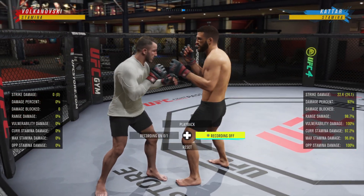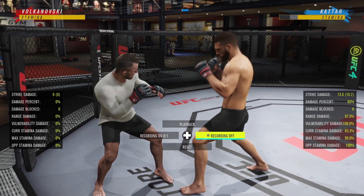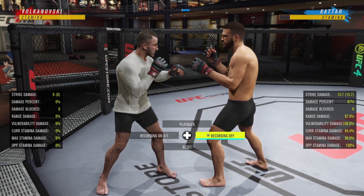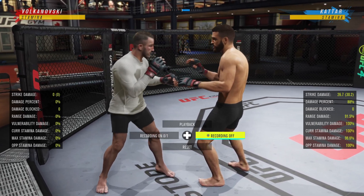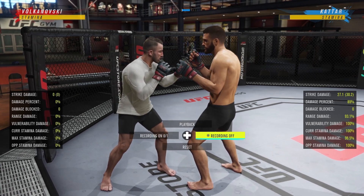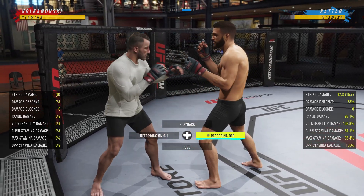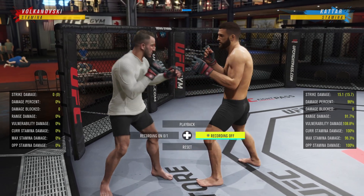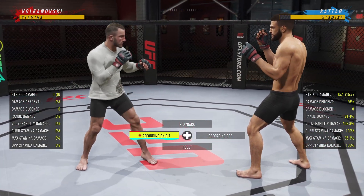Let's recap real quick. The first combo was jab, straight, lead hook. The next was rear uppercut, lead body hook — does a lot of damage, add it to your arsenal. Be careful because with any body punch you can get uppercutted. Back when UFC 3 first came out, the lead body hook actually had built-in evasion against the uppercut — Calvin kind of leans to the side there — but people complained and it was patched within the first month.